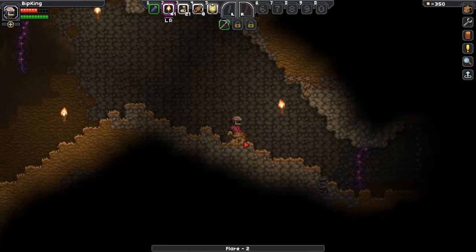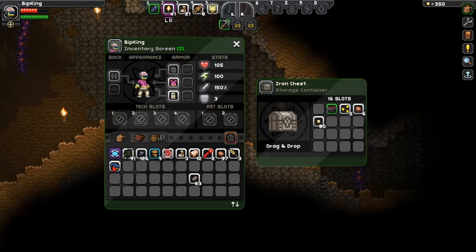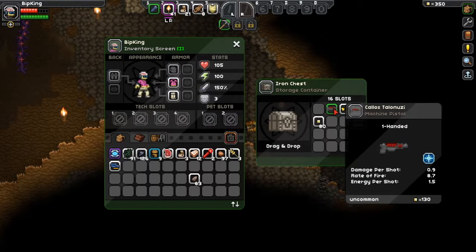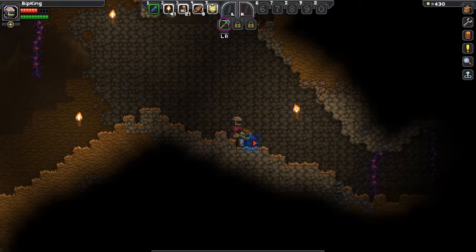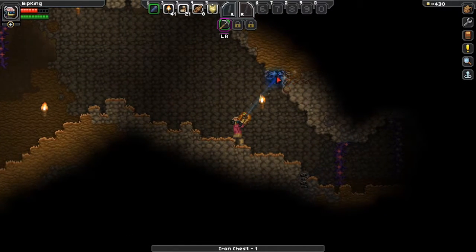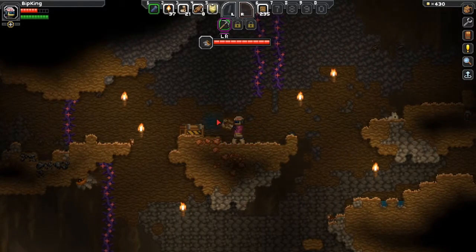We found ourselves an iron chest — let's see what's inside. A blank tech drive — I can program tech onto this at my ship's computer, interesting. It has a damage per shot of 0.9, a pretty high fire rate, and some kind of freeze ability. There are corn seeds, which is pretty cool for when we get a farm going, plus copper and some pixels. Let's take the chest with us and grab this iron up here too.